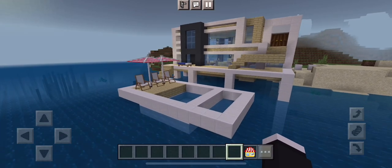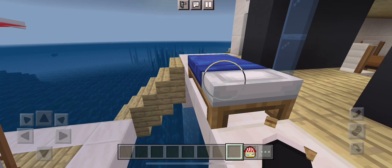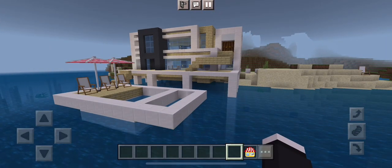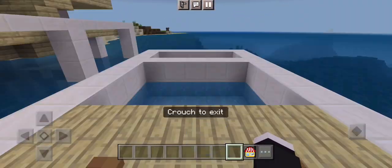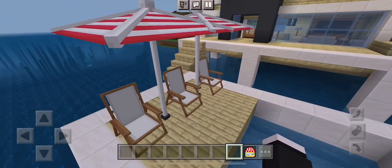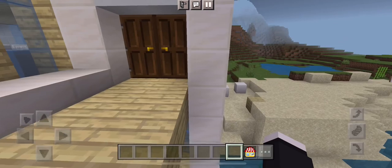Hello everyone, welcome back to another video. Today we are going to play Minecraft but with realistic furniture. I built a modern house for modern furniture. This is a pool table and umbrella — it's so realistic furniture. Now I will show you guys inside of the house.